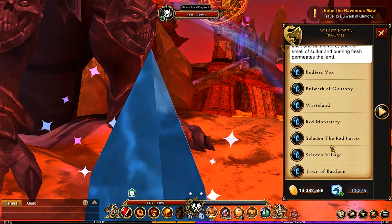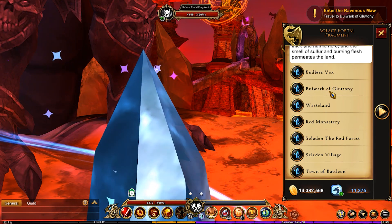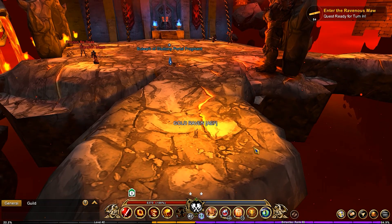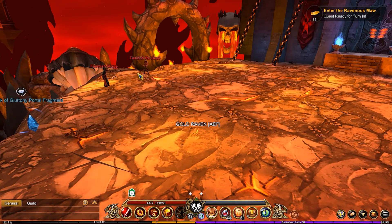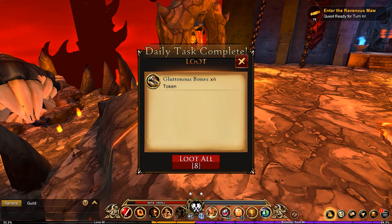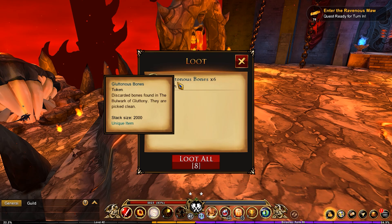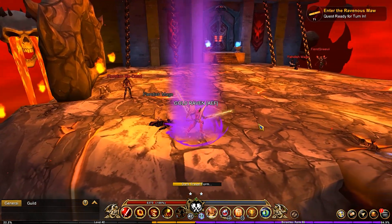There are a lot of places you have access to afterwards. The place we're going to go is the Bulwark of Gluttony, because this is where we've discovered a craftable. Upon killing enemies in this area, you do get drops — it's just craftables. For example, you get Gluttonous Bones, which you can stack up to 2000 of, and then you'd be able to use those.